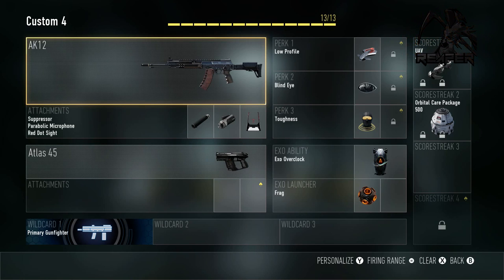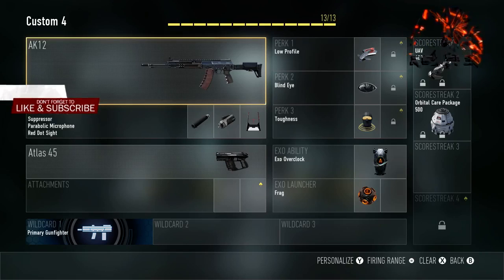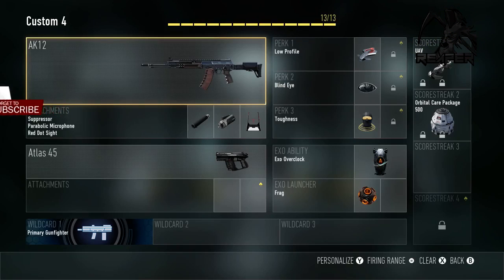We're going to start off with the AK-12. Perk one is Low Profile, perk two is Blind Eye, perk three is Toughness. We're going to use Primary Gunfighter with the Suppressor, Parabolic Microphone, and Red Dot Sight. The secondary is the Atlas 45, and for the Exo Ability we're going to use Overclock, Frag Grenade, UAV, and Orbital Care Package.